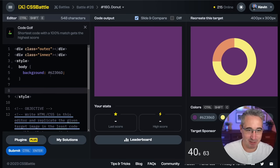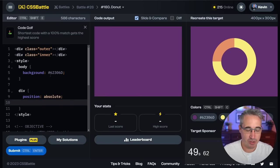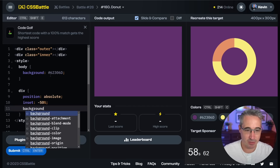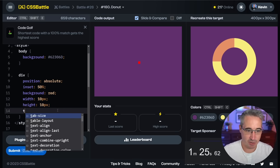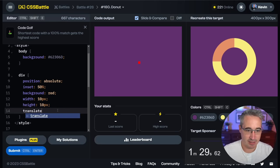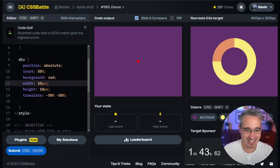We'll do both divs with position absolute. I found a new trick here thanks to Amacheen — inset of 50 50. It wasn't negative, it was positive, pulling it in. Let's give it a width of 10 pixels and a height of 10 pixels, and it's sort of in the middle. I guess that means we need a transform translate of negative 50%, negative 50%. That looks dead in the middle to me.